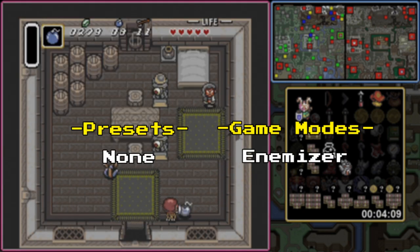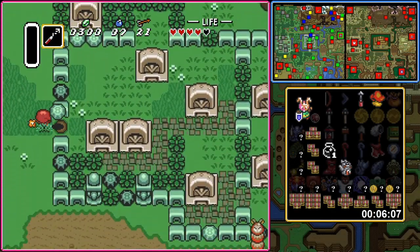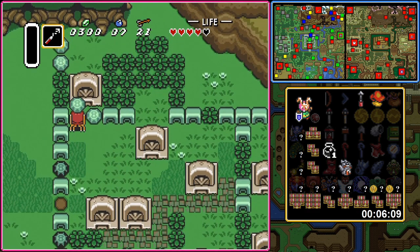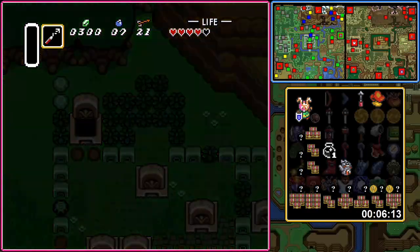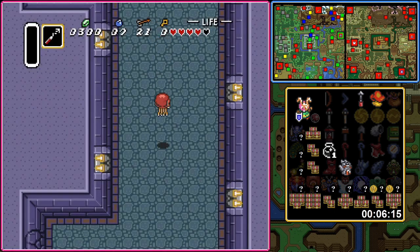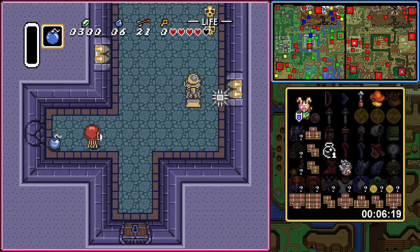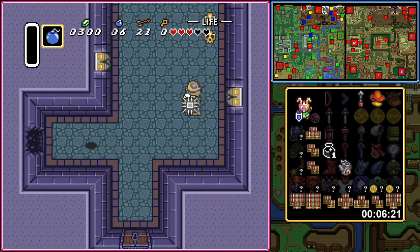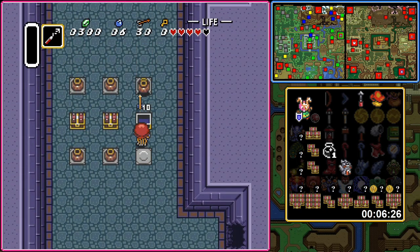Animizer. Oh, Animizer. Personal bias is going to shine through very badly for this one, as Animizer is by far my least favorite of the options available for randomization. On paper, it seems fine — randomize the game's enemies so you can walk into a room and end up in a wacky situation. But in practice, it tends to be quite a headache, especially if you start randomizing enemy damage and health.